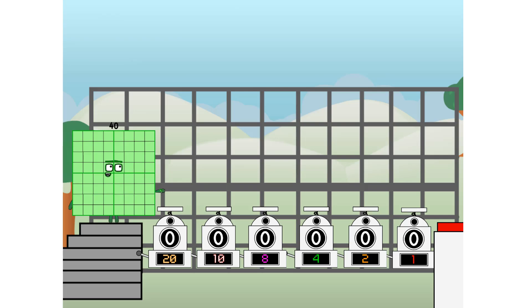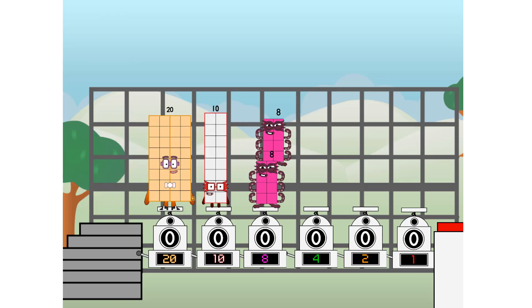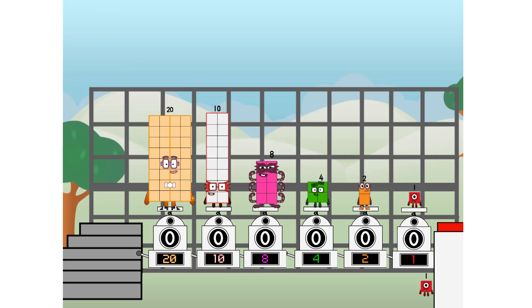Binary boosters — using the power of doubles to send any number flying. First, I split in two: twenty, and ten, and eight, and four, and two, and one, and one more to press the big red button.